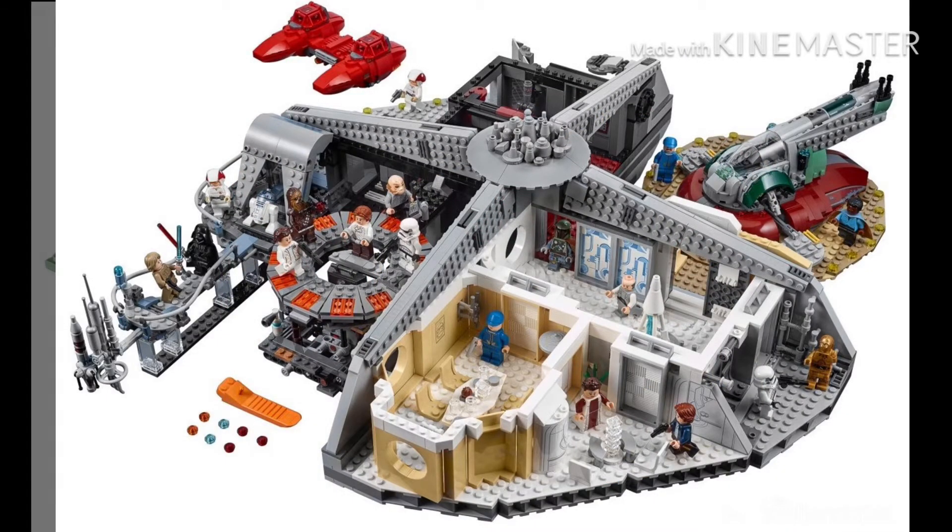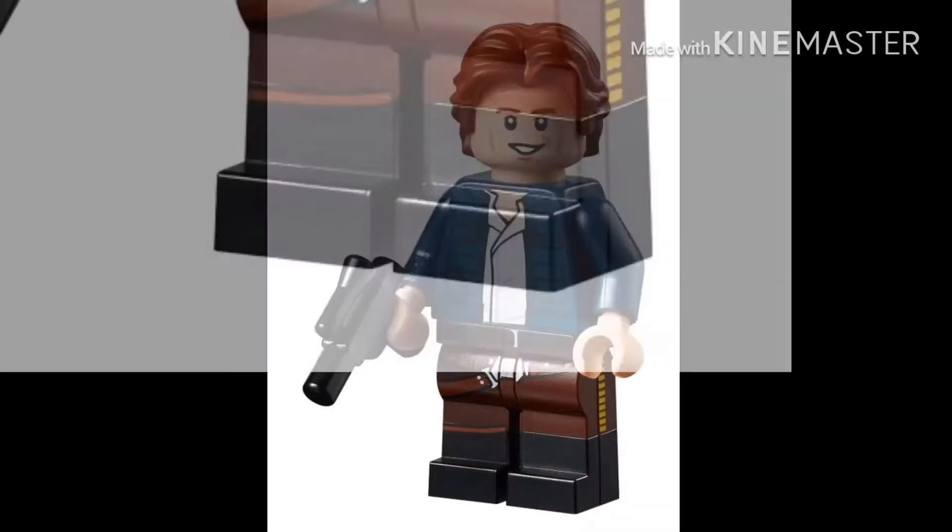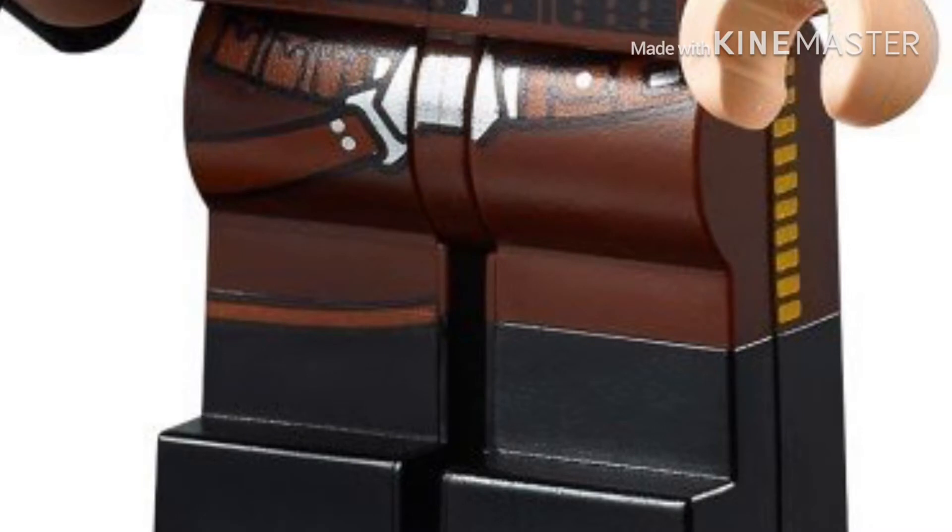Starting off, you have a mini Slave I and mini Cloud Car, which do look pretty cool. I thought they were going to look way too small at first, but they do have a good size to them. You're also going to have Luke and Han with some really cool Corellian printing and some really cool dual molding legs. The new legs for Han look awesome.